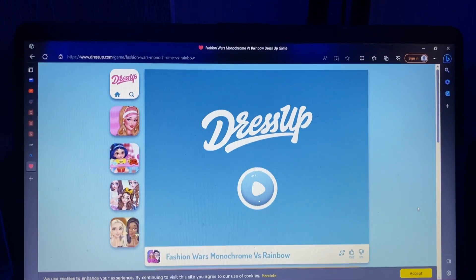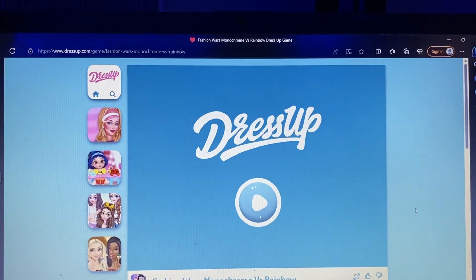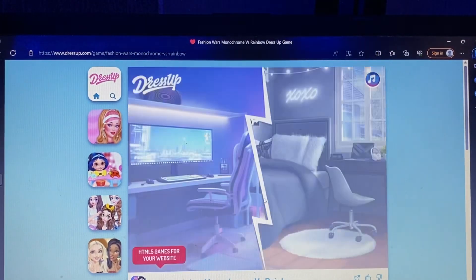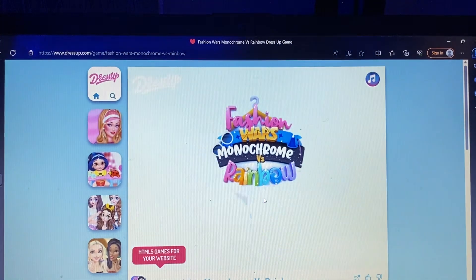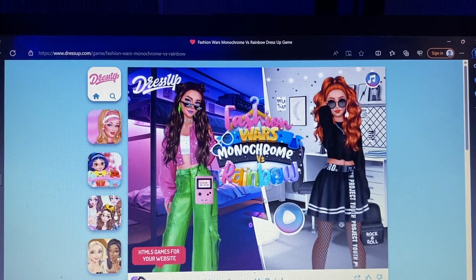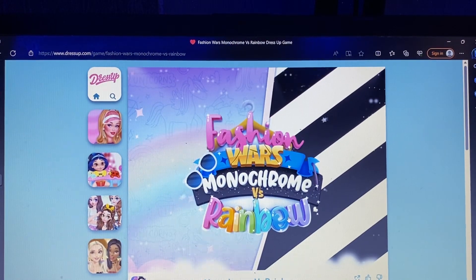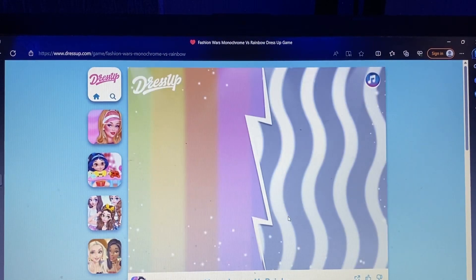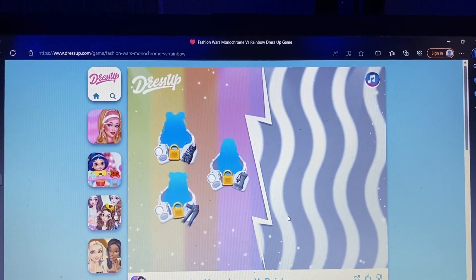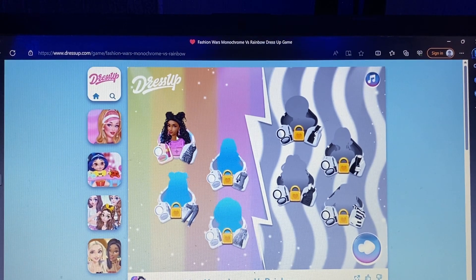I'm not sure what we have to do, but I hope you guys have a good view right here. So press name — Fashion Wars Monochrome vs. Rainbow. I guess, do I pick one of them? I think I'm really like into a big rainbow, if that's what I have to do. This one just unlocked for me. Oh look, she's so pretty. So I guess I'm gonna dress her up first. So what do I click?